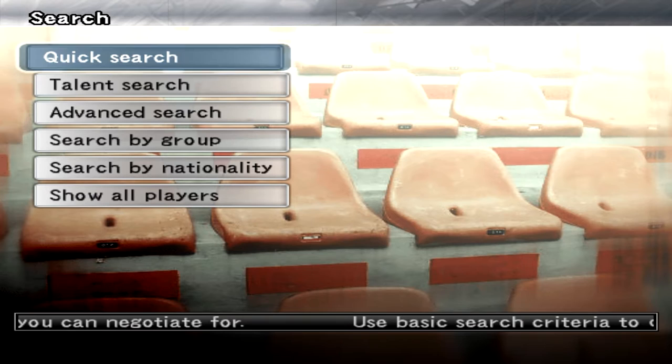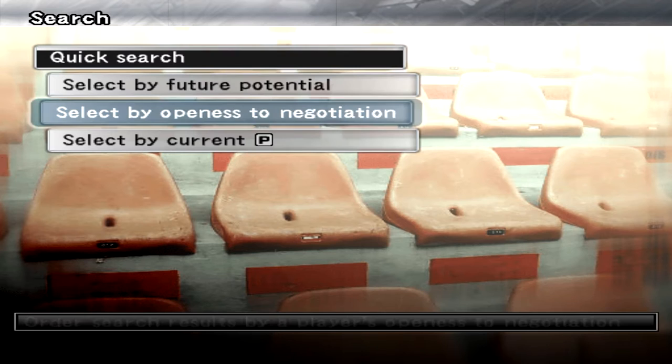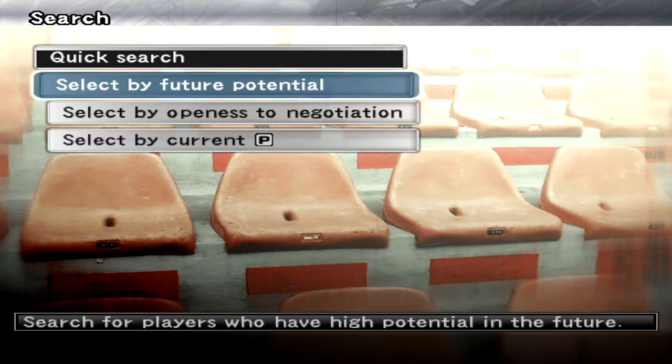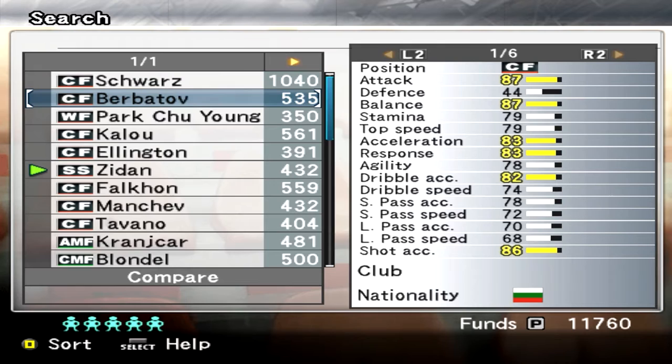First of all, you've got all these search options here. For example, you can do a quick search by future potential, openness to negotiation, or what their current salary is. If I go to future potential, you can see all these great players that could be really good. And as you can see, Berbatov is on there, which is definitely on my list because he is a very good player.